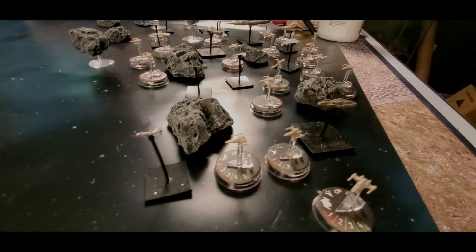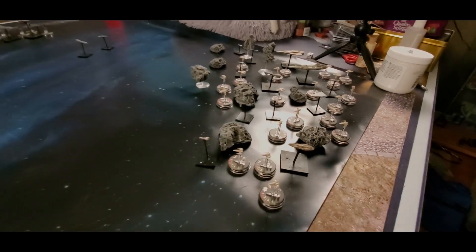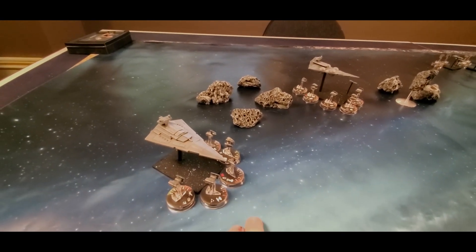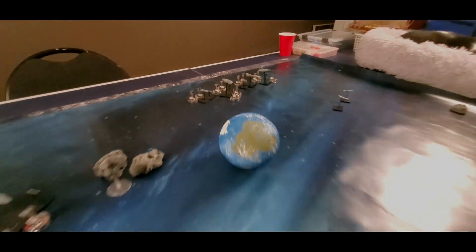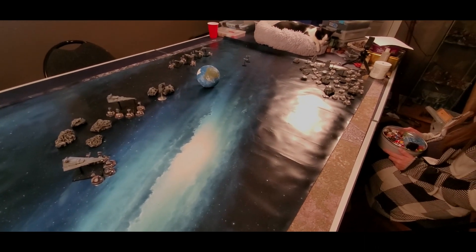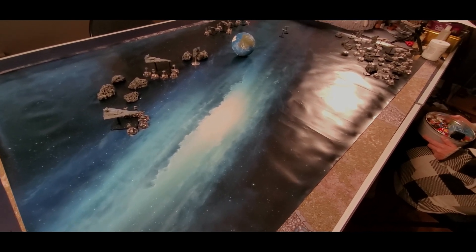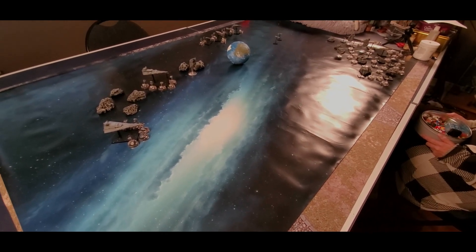Rebels have deployed their ships hodgepodge inside the asteroid field, about to flee for their lives. I've placed my bombers and fighters touching their respective ship bases — elite squadrons with the big ships, and chaff with the small ships. In this game it's a ship-by-ship activation: I activate a ship, she activates a ship, and so on until everything's activated. Then we do the fighter phase. Stay tuned for turn one.